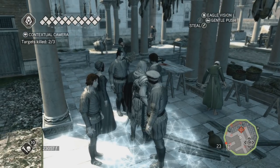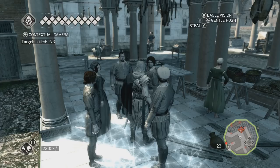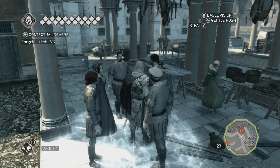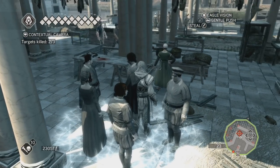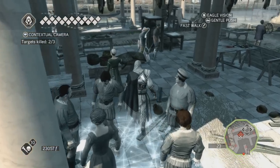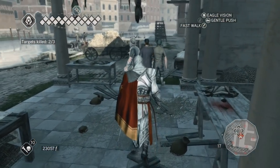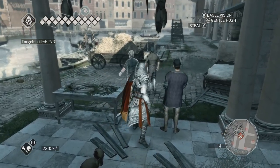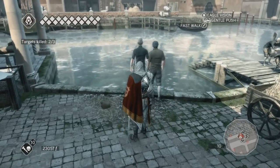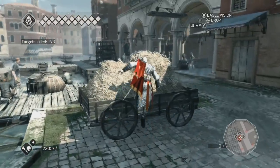Because if he comes a little bit closer, I might actually want to use my poison blade. Let's observe him for a while longer. He seems to be walking from one side of this courtyard to the other and then standing around for a few seconds, so I might actually have a chance to just approach him from behind.